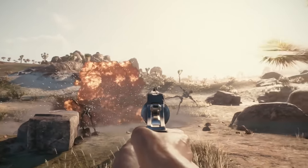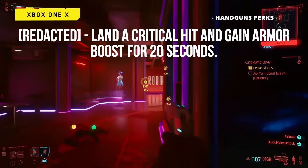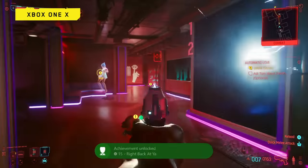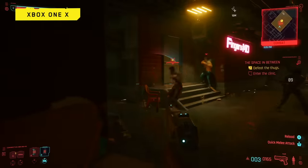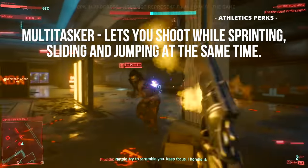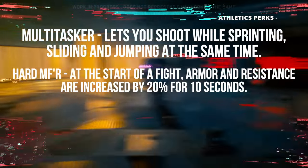Just remember this build is all about critical damage. In the handgun skill tree there's a perk where landing a critical hit will also give us armor for 20 seconds. Placing some points into the body attribute also makes sense, as we'll want to use the athletics skill line for greater mobility and combat prowess — like the Multitasker perk, which lets us shoot while running and jumping, and Hard MF'er, which increases our armor and resistances at the beginning of combat.